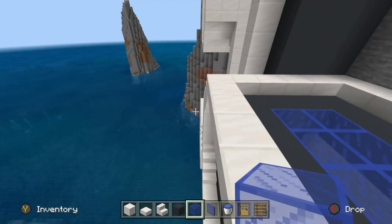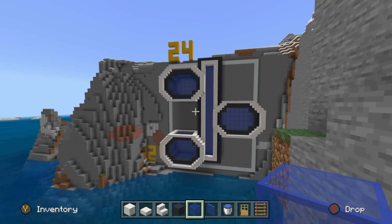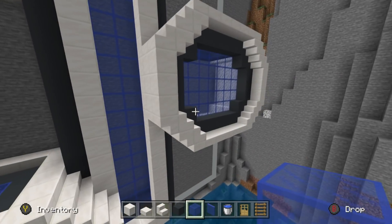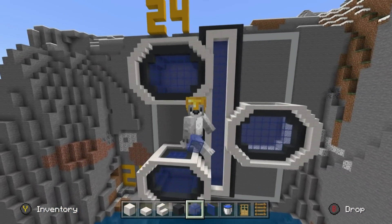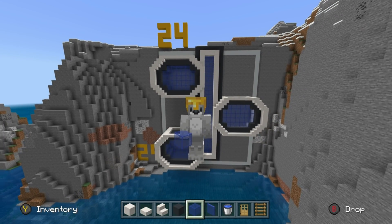Once you've done all three of these, you can see the difference between the quartz-only version and the ones with grey concrete. With grey concrete it's more structured and shapely; with just quartz it's a bit more room, lighter and brighter. Pick your poison — it's completely up to you.